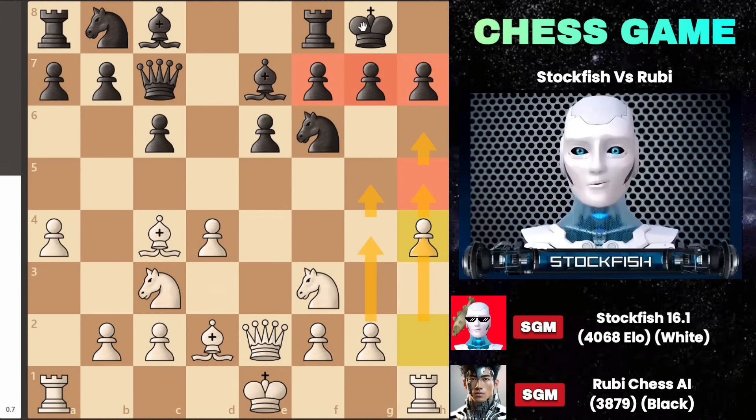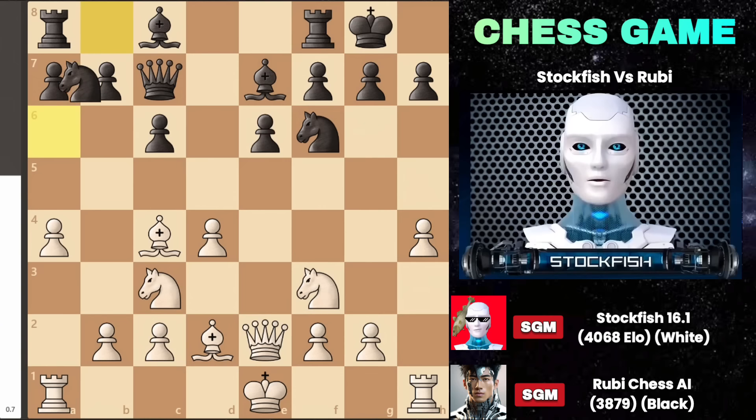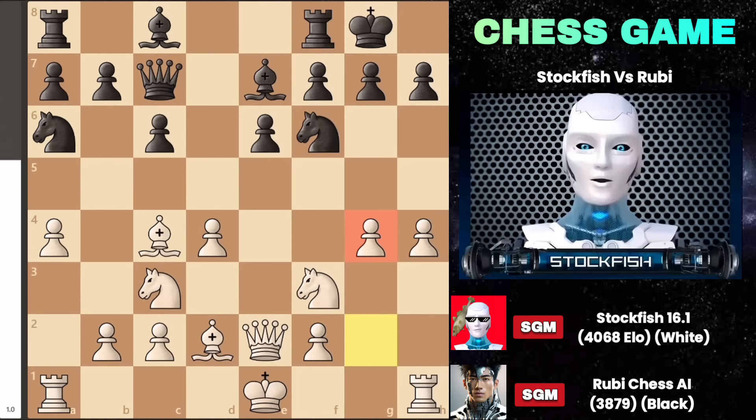Ruby Chess faces its toughest challenge yet as my bishop and knight have opened diagonals, and my queen can potentially join the attack on g4. Additionally, the knight can come to e5 to weaken the structure further. After knight a6 in the game, black aims to play pawn to c5 to open the c file, but I stick to my plan with pawn to g4, part of my opening strategy.